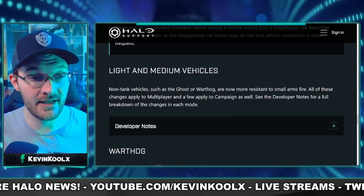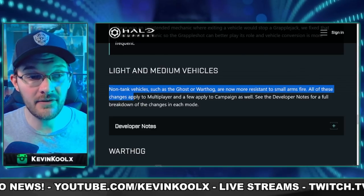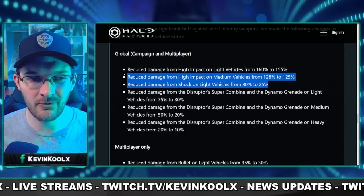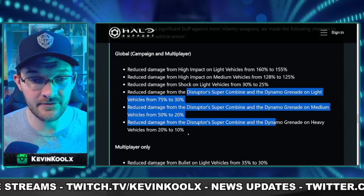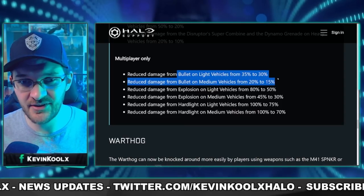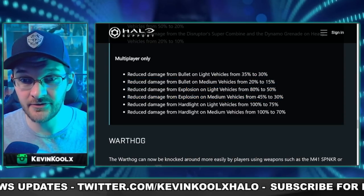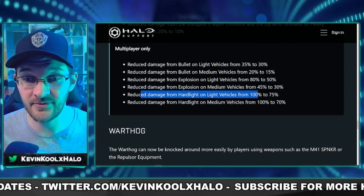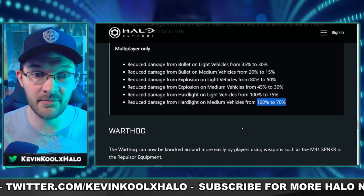Light and medium vehicles also got a buff — non-tank vehicles such as the Ghost or Warthog are now more resistant to small arms fire. Most changes apply to both multiplayer and campaign, but the big changes really come from the disruptor, super combine, and dynamo grenades on vehicles. Dynamo damage has been basically cut in half for most effects. Bullet damage only got about a 5% decrease, but explosion damage on light vehicles was reduced from 80% to 50%, and hard light damage from 100% to 75% on light vehicles and 70% on medium vehicles.